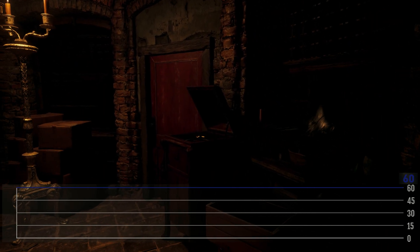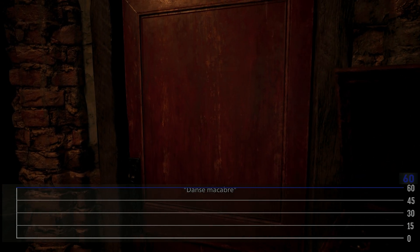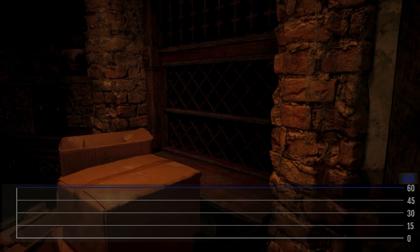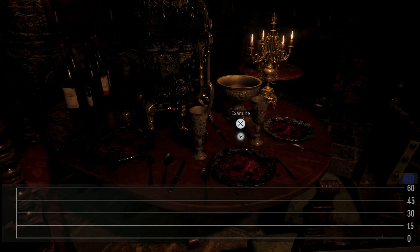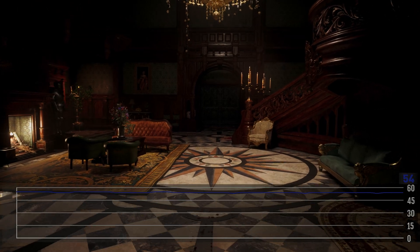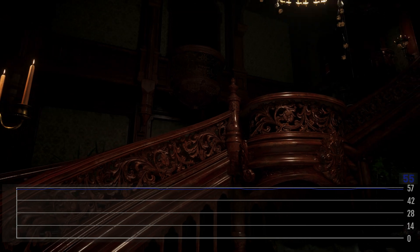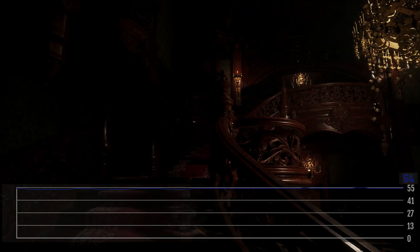Let's take a look at how well the game actually hits those performance targets. As far as I can tell it renders at 4K — there doesn't appear to be any kind of dynamic scaling in place. That means that if the console can't keep up with what it's being asked to do, it is the frame rate that takes the hit. You can see from the graphs I've overlaid that frame rates hold really well at 60 in all of the closed-in areas, but there are some noticeable dips when the levels open up a bit.